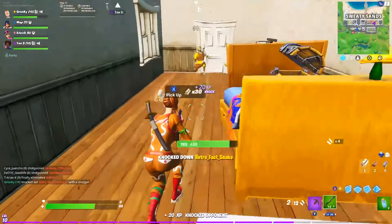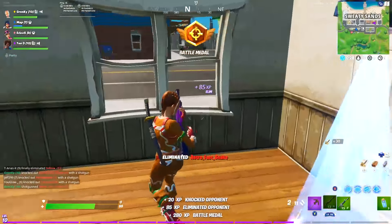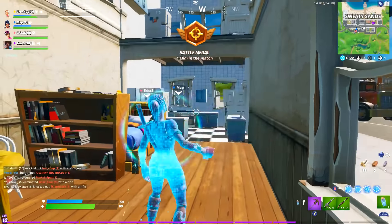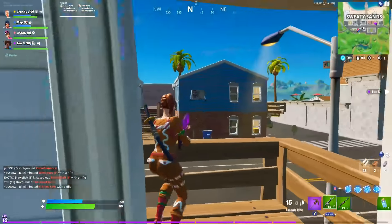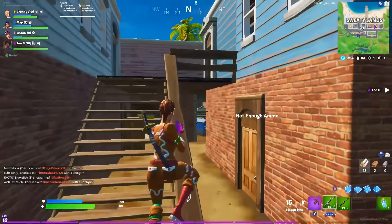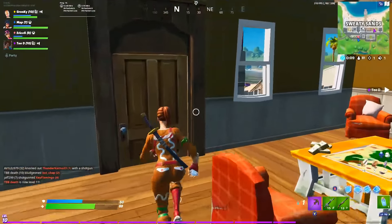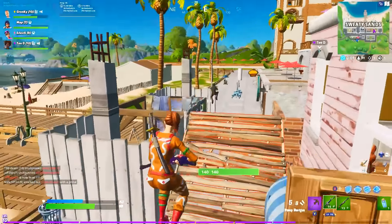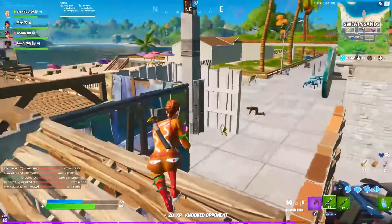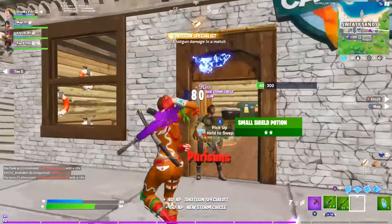I definitely don't think I was horrible at editing or anything, but compared to the other mechanics in the game like gun skill and building, it just felt like I wasn't as confident in my ability to make certain advanced plays. So towards the end of Season X and beginning of Chapter 2 Season 1, I decided that I wanted to change that. And by making 3 specific changes, I feel that my editing is greatly improved. So without further ado, let's go over what exactly I did to accomplish that.